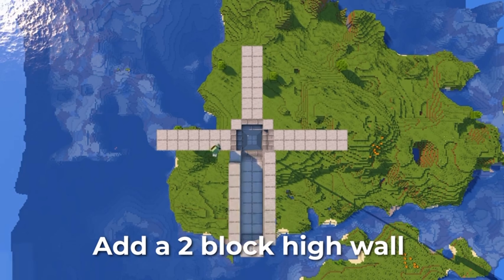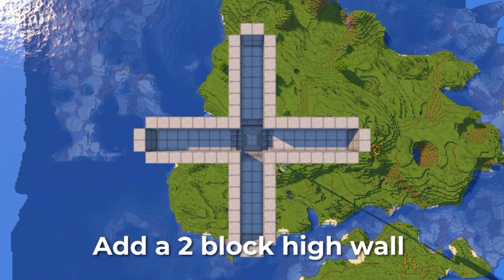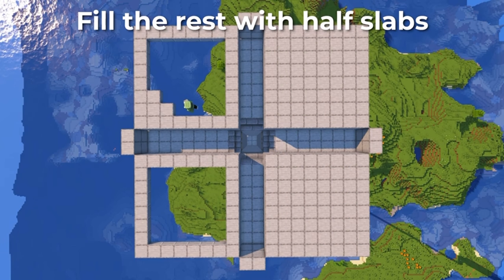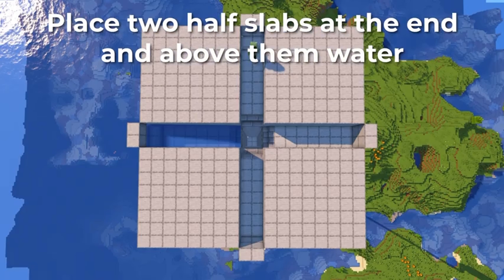Add a 2-block high wall. Fill the rest with half-slabs. Place two half-slabs at the end and above them, water.